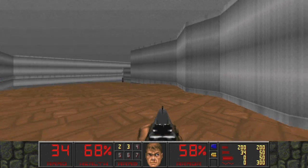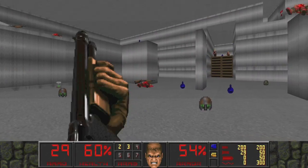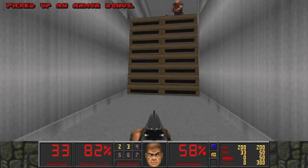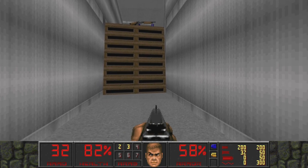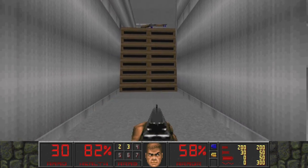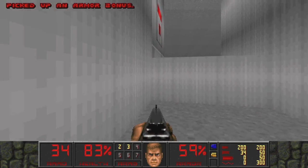That brings us to 80 items - we're getting there. Whole herd of hitscanners on the other side, let's just take them out from over here. Since they give us so much health it makes us so much more comfortable than map one. I love when map makers do this trick - there are such thin sectors to imitate a vertical ladder that you climb, and it's actually very seamless. I haven't seen a lot of people do that but I love it when they do.